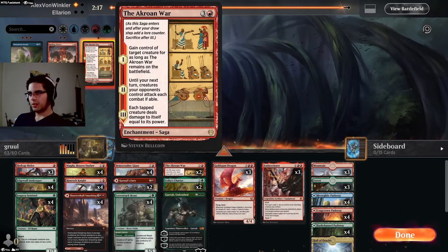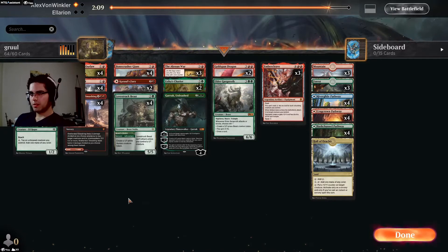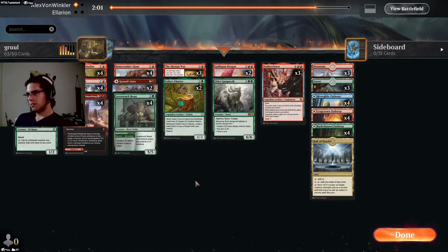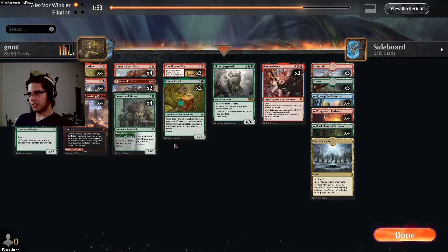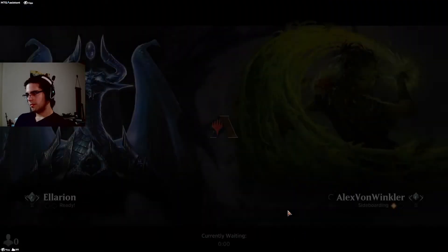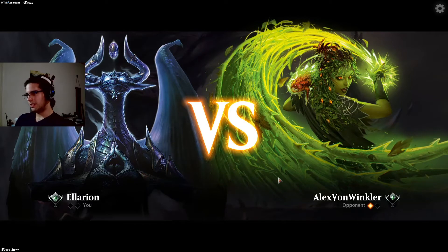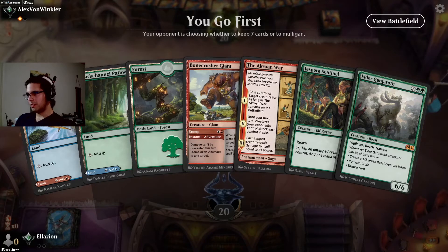Bring in our ways to deal with Torbran, which are Redtooth Melee and the Akroan War. Gargaroth can come in here too. Goldspan Dragon's a bit slow. Rimrock Knight kind of also is. Garruk definitely is. Let's just take out all the Dragons — they're not nearly as good here as our earlier plays or the Akroan Wars. We'll drop one Rimrock Knight — I like to be able to block. Lesson of the day: don't keep one-landers in standard. Don't keep zero-landers in any format.